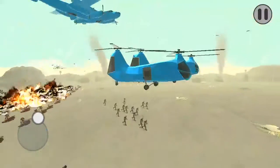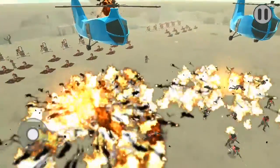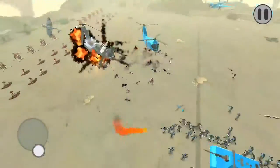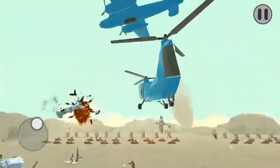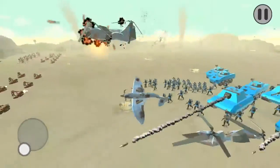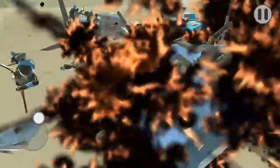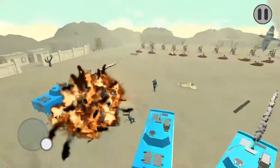The bomb droppers are dropping the payload. There doesn't seem to be too much infantry left. At the same time, the helicopters are getting beat — this one just went down. This is probably the closest fight to the blue army's guys.